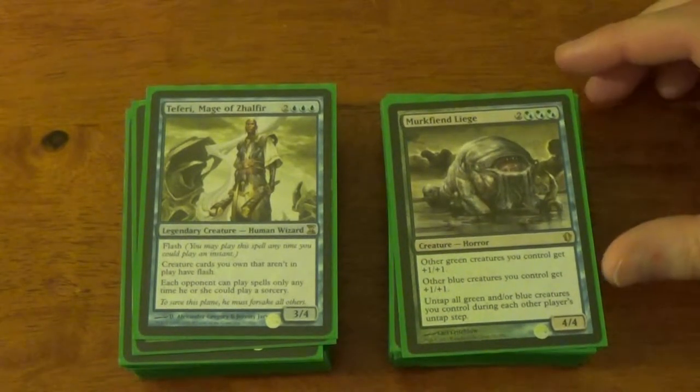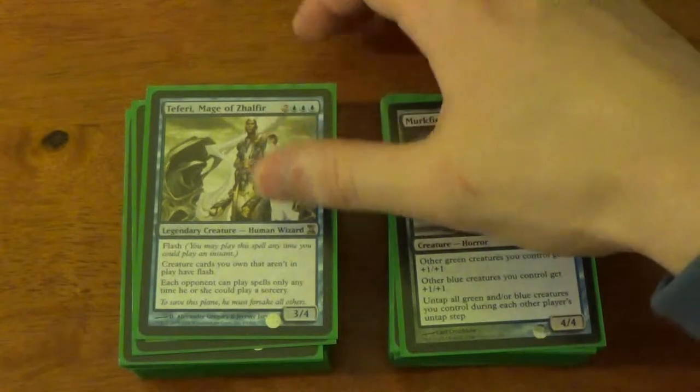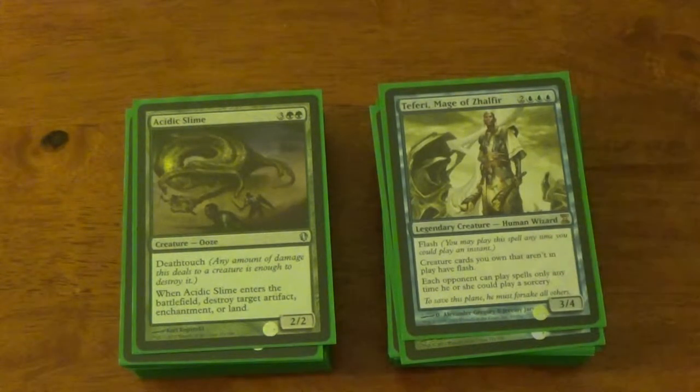Teferi, Mage of Zhalfir. This catches people off guard — not just because my creatures have flash, but because opponents can only play spells at sorcery speed. So nothing's getting countered on the stack, and nobody's path to exile-ing my thing. They pretty much gotta play stuff on their own damn turns. Did I mention creatures get flash? Fantastic.